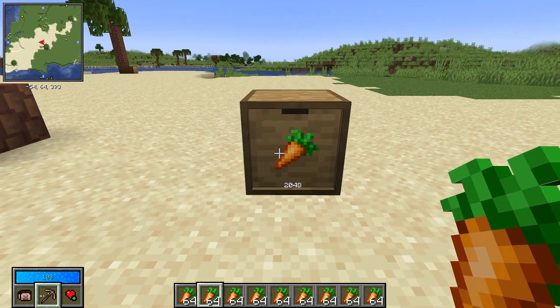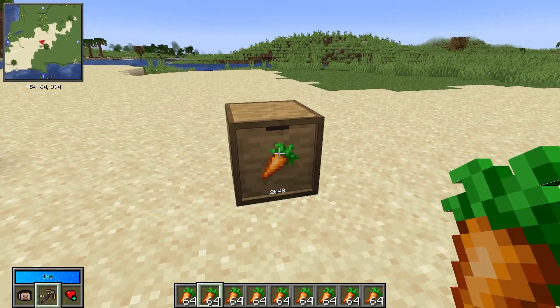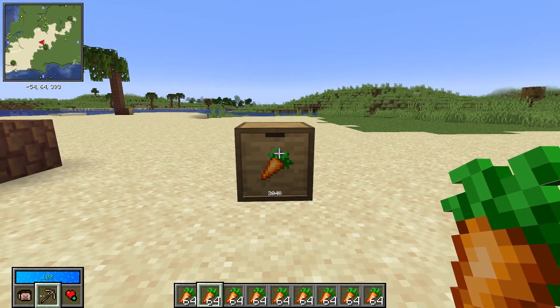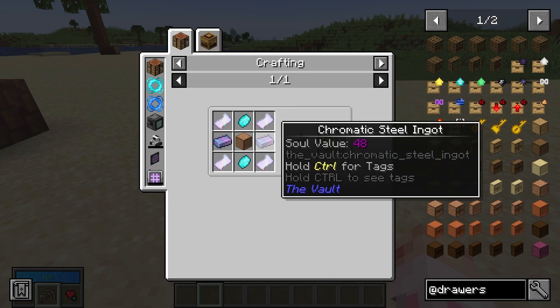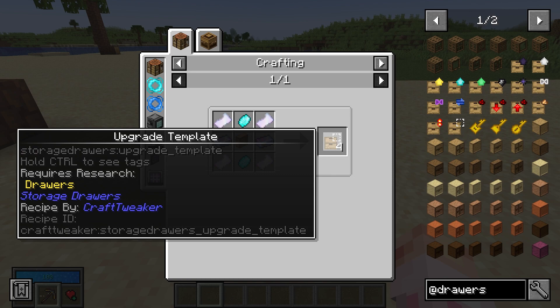Say your carrot farm has completely overflown and you can no longer stuff anymore into this block — don't despair. You don't have to make another drawer. You can instead make an upgrade. Each upgrade starts with an upgrade base. In Vault Hunters, to make four of them, you'll need some Magic Silk, Larimar Gems, Chromatic Steel Ingots, and another drawer in the center, which will make four upgrade templates.